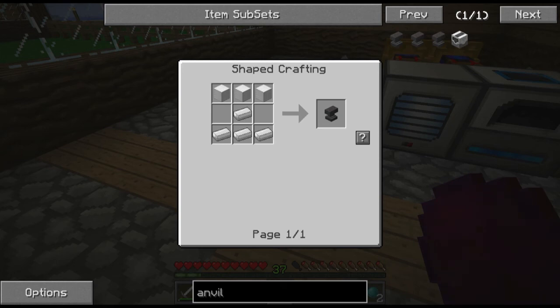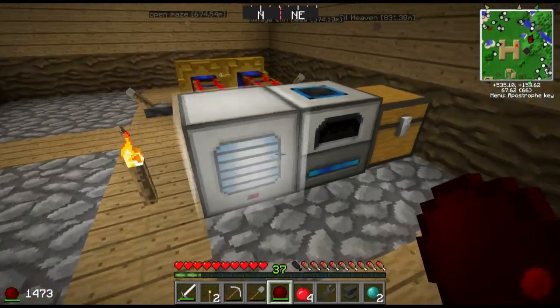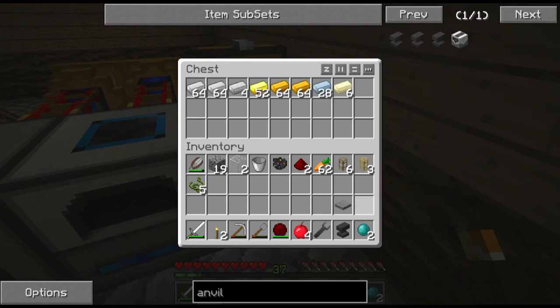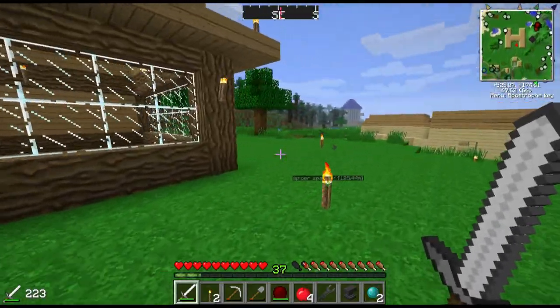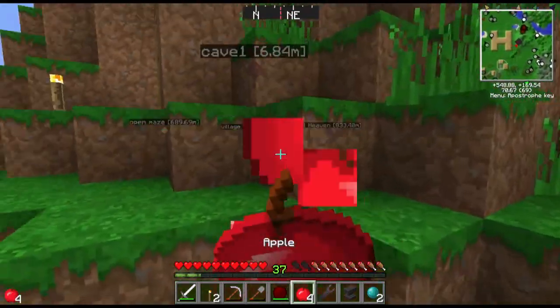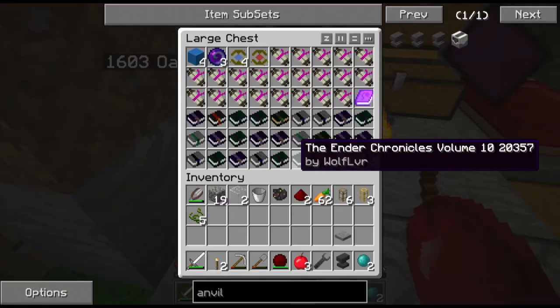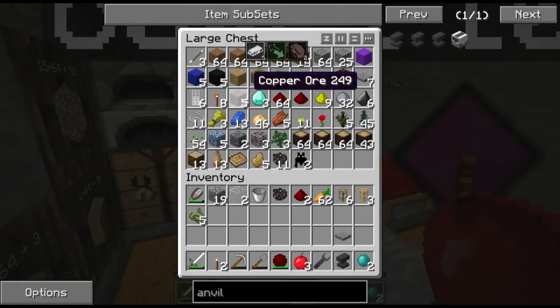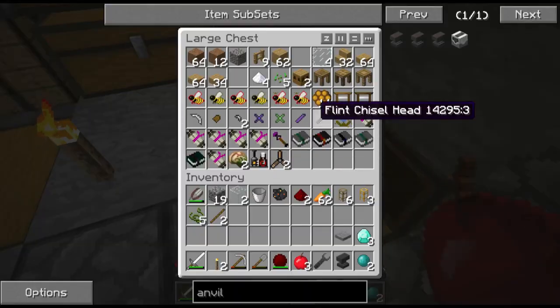To make an anvil we need three blocks of iron and four iron ingots - this should definitely be enough. Got the anvil done. Now let's grab the silk touch book and the diamonds. I cut down one of the rubber trees and got two saplings, planted those again. Got a lot of wood from the wood farm too. There's the silk touch book - that's what I need.